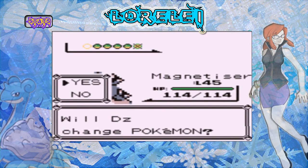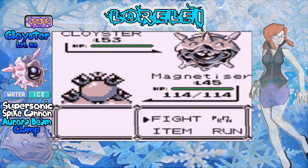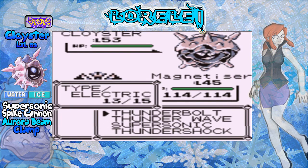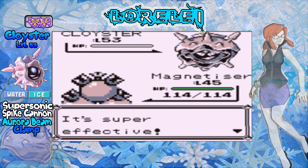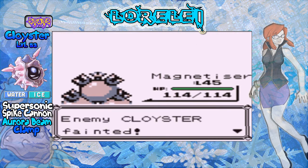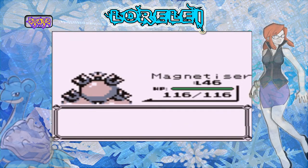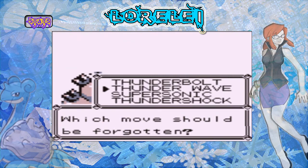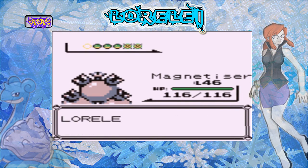Cloyster is level 53, Water/Ice type with the moves Supersonic, Clamp, Aurora Beam, and Spike Cannon. Spike Cannon is a multi-hit move. Cloyster is basically a tank - it takes physical attacks really well but it sucks against special attacks. Magnetizer grows to level 46, which is just great, and we're trying to learn Swift - yeah, we're gonna learn Swift to get rid of Supersonic, cause we don't really need Supersonic.